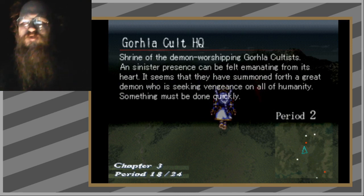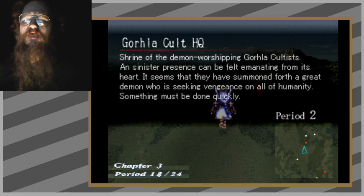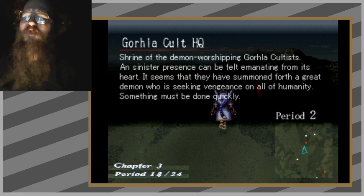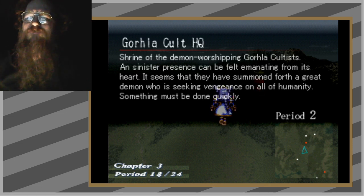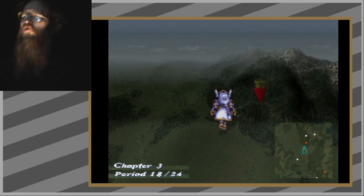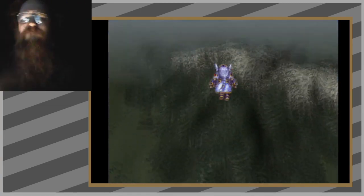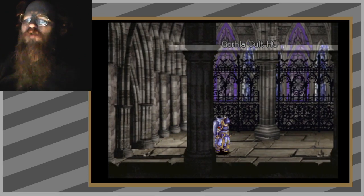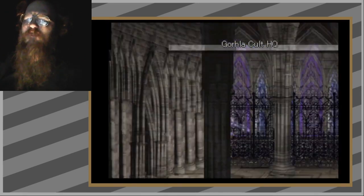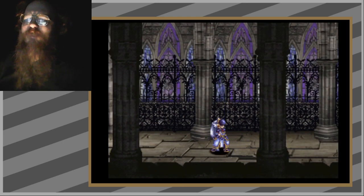Gorhla cult headquarters — shrine of the demon-worshipping Gorhla cultists. A sinister presence can be felt emanating from its heart. It seems they have summoned forth a great demon who is seeking vengeance on all of humanity. Something must be done quickly — unless you're in hard mode, in which case we'll just ignore the demon. Ragnarok will probably come along before the demon can cause any real trouble anyway. This is another unique-looking area — I've never seen that fence back there.